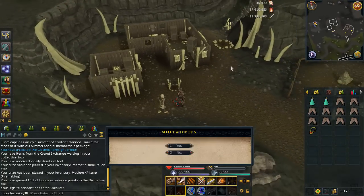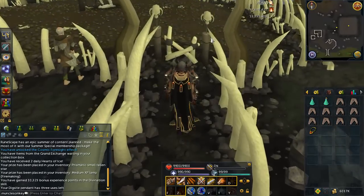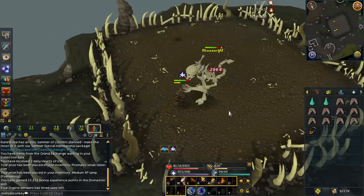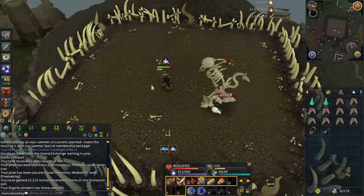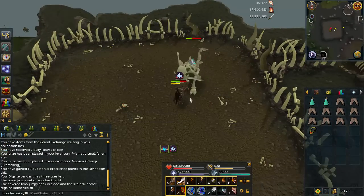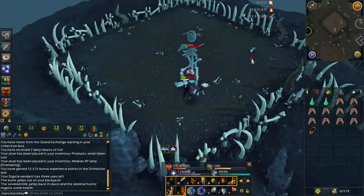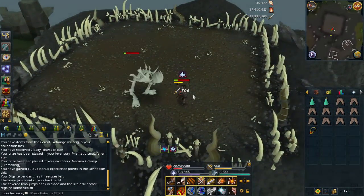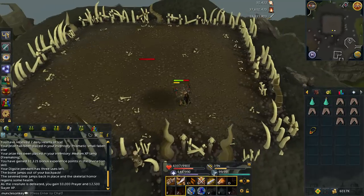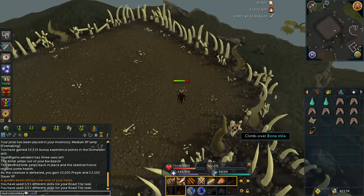Last but not least is the Skeletal Horror - a boss fight you can do once per week after completing all the Rag and Bone Man wish lists. It drops an Elite Clue Scroll every single time you kill it, so if you're into doing Elites, that's a guaranteed Elite at least once per week. It also gives a pretty decent amount of XP in both Slayer and Prayer, scaling with your levels - it's a 22,500 XP drop if you have 99 in both. It only takes one to two minutes to kill, so it's definitely worth doing for that XP drop. It can also drop Triskelion Fragments and the Skeleton Champion Scroll.